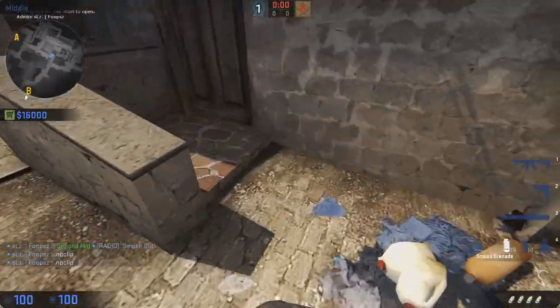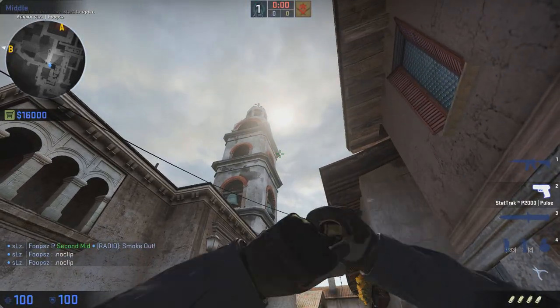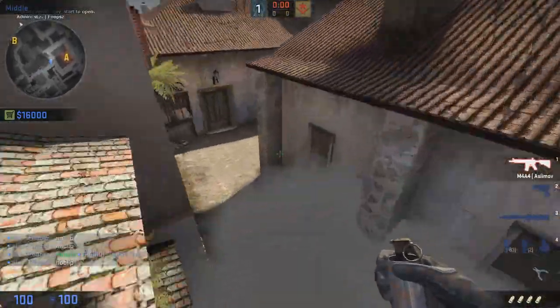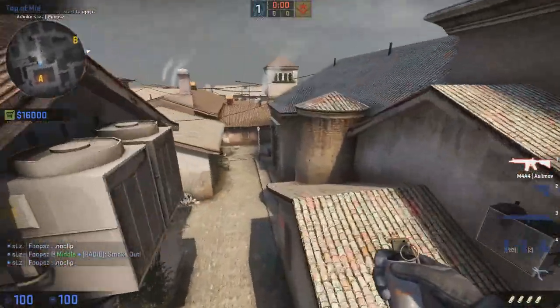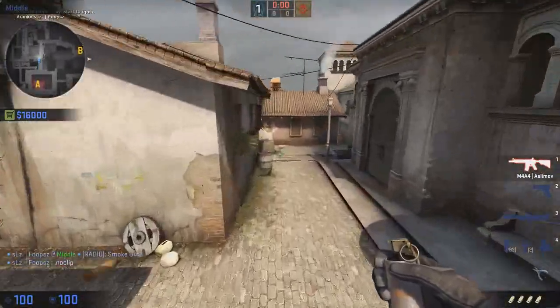There's another way to do it if you stand behind here, aim up there, and then simply throw. That one lands a little farther back so you can see a little bit more, but that one's kind of risky because you're wide open in the middle. So that's the arch smoke.